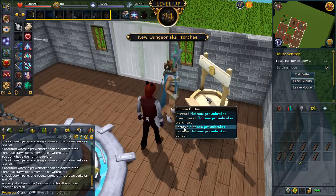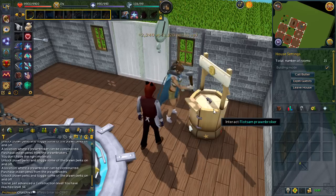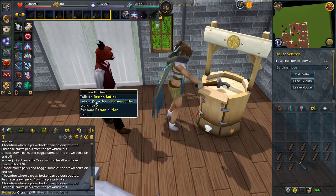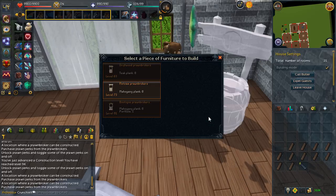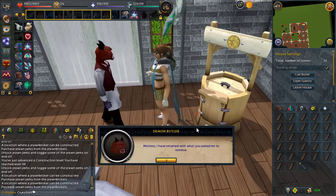We are now on level 94. There isn't too long left of this weekend, so I'm going to try my best to get 99 within the weekend. If I don't manage to get 99 whilst bonus XP is still active, I will still get it in this video. I've come from level 81 - I'm not going to give up at level 97 or 98. I want to go all the way, get 99, get the cape.